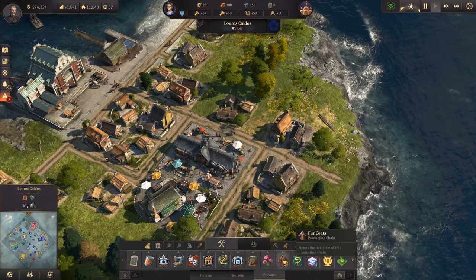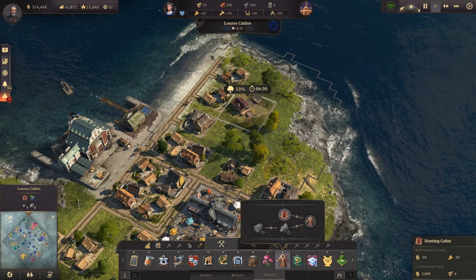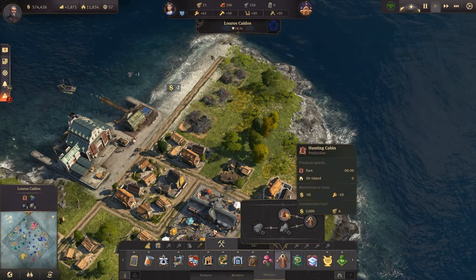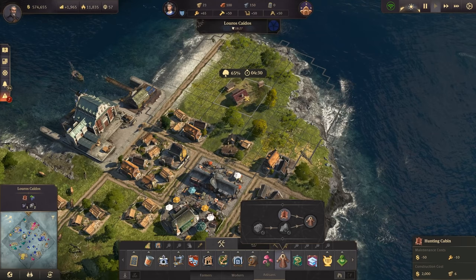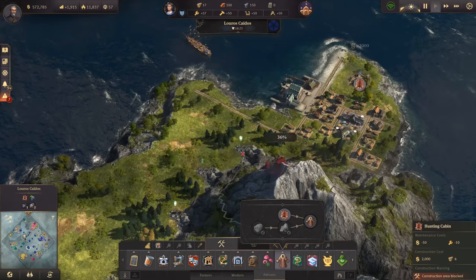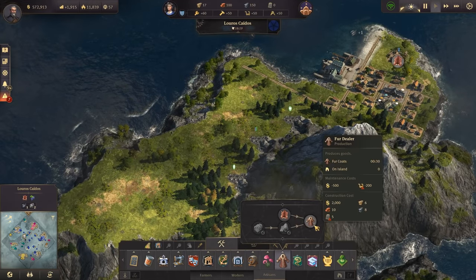I might actually use that space right away for a food hunting cabin. Let's say bye-bye to those guys again — we are at 65%. It's so cheap; I don't need this one at 100%, but I still like to have it. Let's have the hunting cabin up there. Of course, we have 100% — they produce every 30 seconds, so they're pretty fast. I won't be needing that many yet.